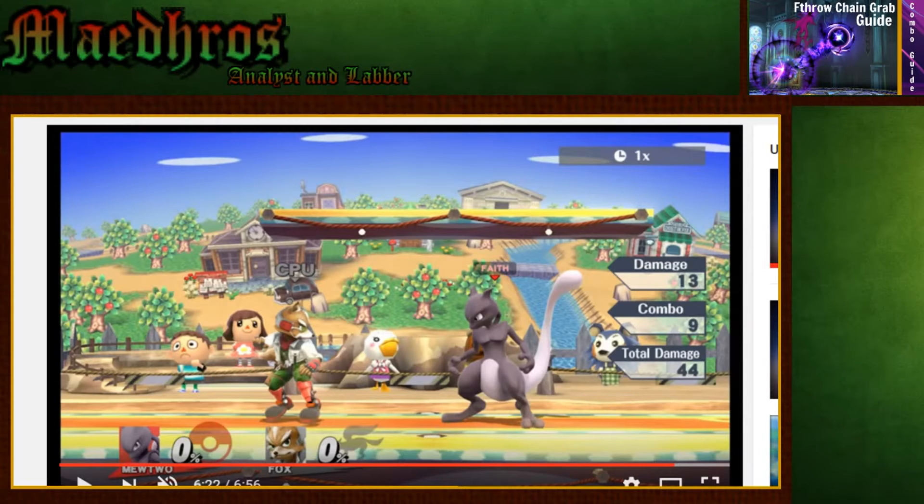Basically zero to death if you're on the Smashville platform, everything's in your favor. Woohoo. There's a ton of other dumb stuff you can do with it. It's really easy to perform. The only hard part is getting the right situation.